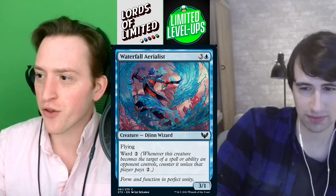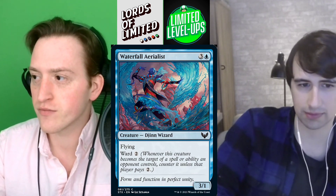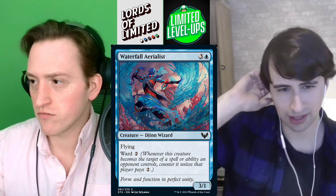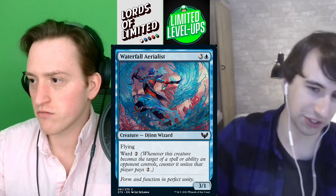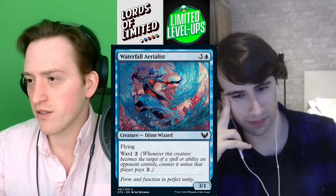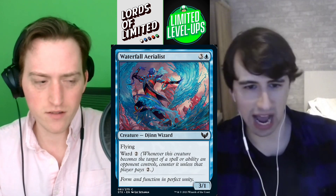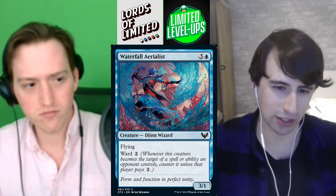Waterfall Aerialist is next — three and a blue for a 3/1 flyer with ward two. That's pretty cool, it's a nice little flyer. My problem with these cards is they don't block well the turn they come down, and this has a four-drop problem. I think it's a C minus. I could also see C — I'll give it a C.